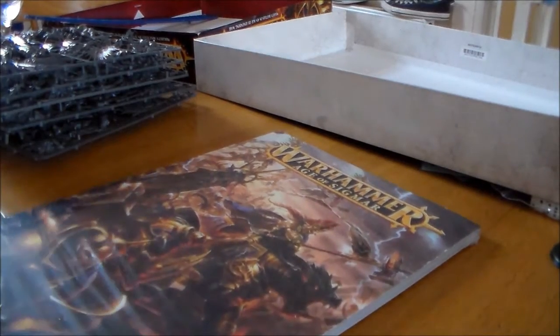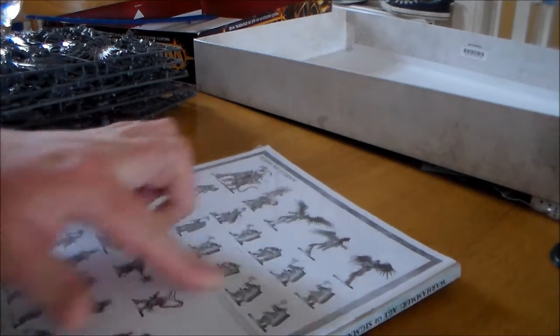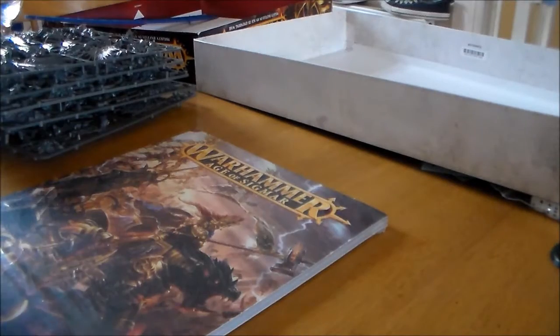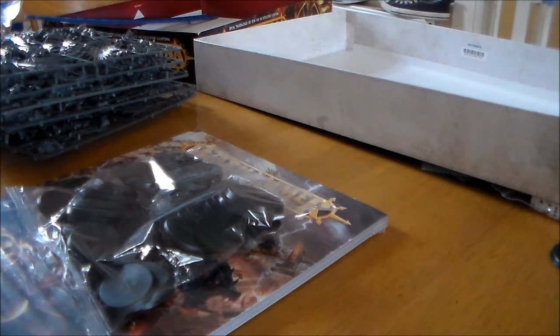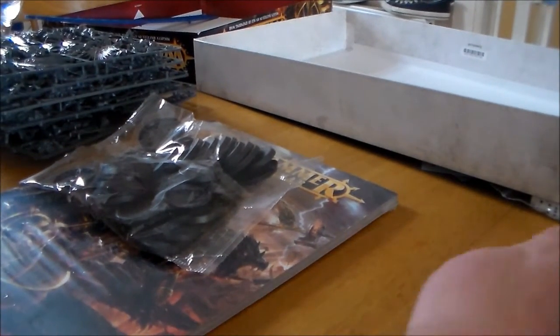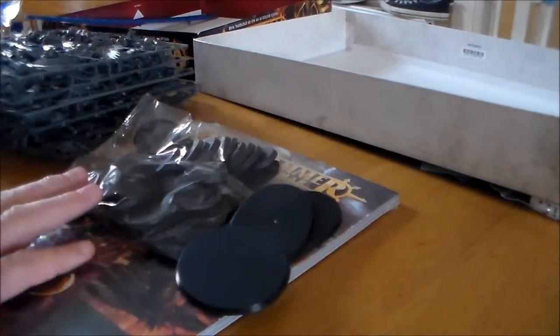I don't know what to expect in this — I think there are like scenarios in it and everything. The other book stuck in the back of it is thick enough, shows you how to put them all together. It's not just clipping and snap-fit — there's going to be a bit of work. The round bases — I'm totally for them. I think it makes the models look more individual instead of getting lost in the big shuffle of a square unit.